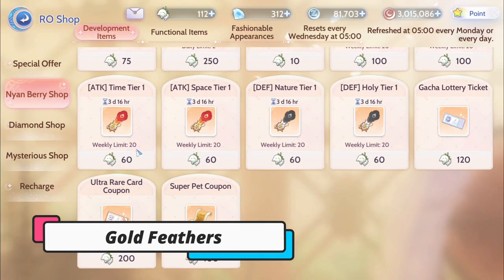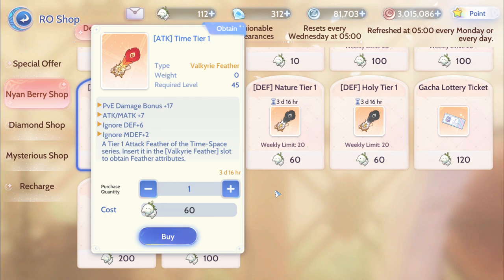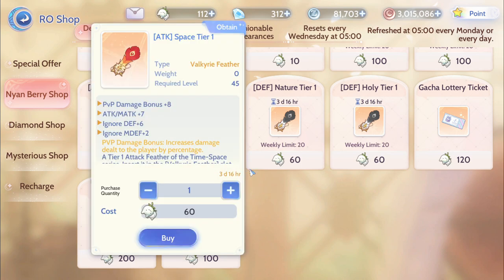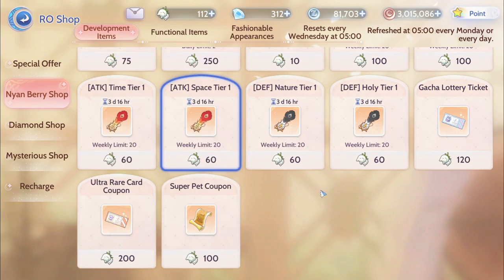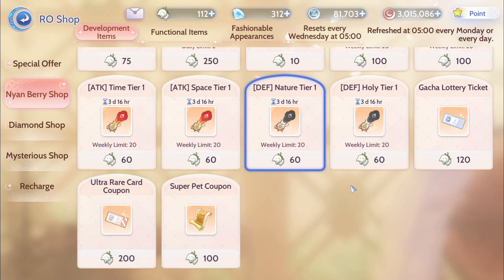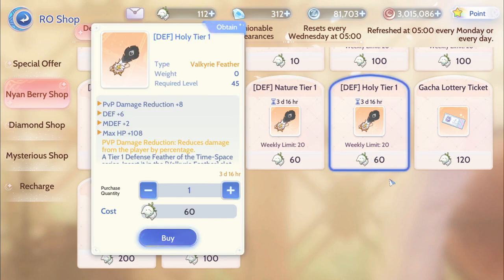If you are a small spender, you can consider buying two kinds of golden feathers for each statue, with the goal of getting the set effect. But if you are a large spender, it is recommended to buy all the limited number of feathers per week.